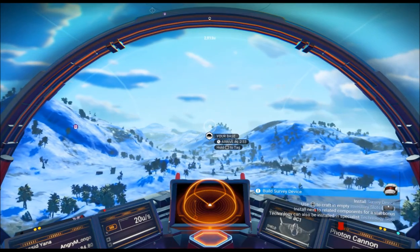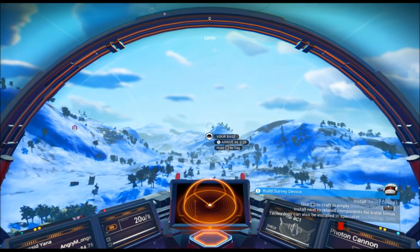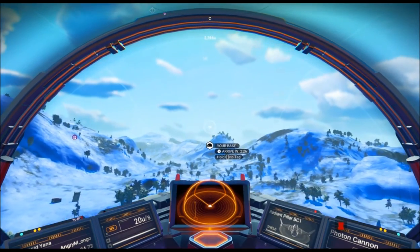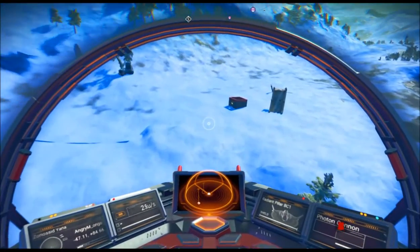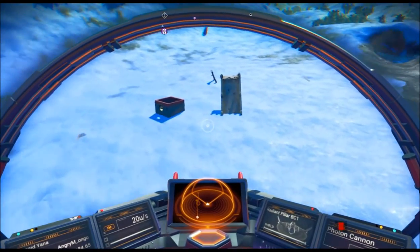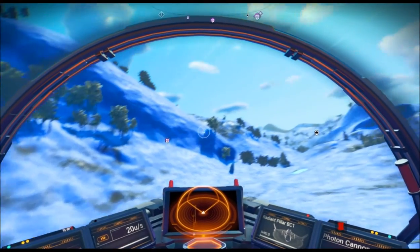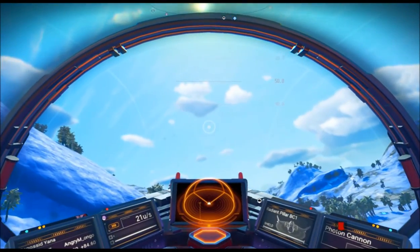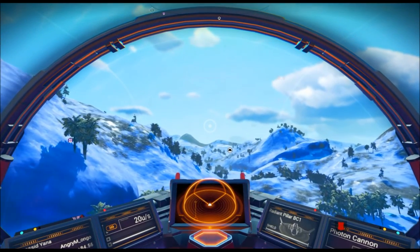So I kind of gave up, and then we found the drop pod but I didn't have enough stuff to fix it and I couldn't get back into it. Look at this thing here - it's like half of a place. There's a gravitino ball there that I angered the sentinels picking up.